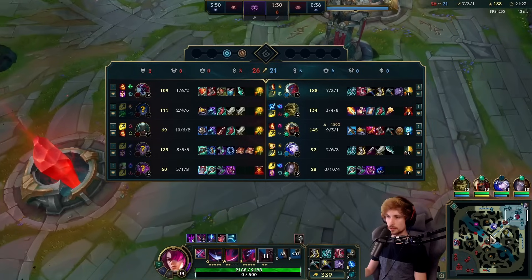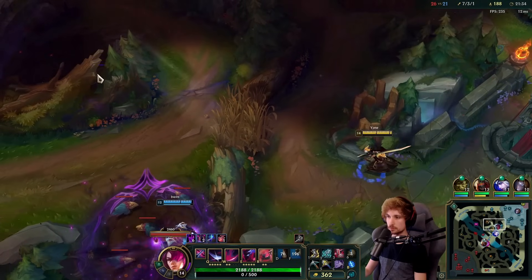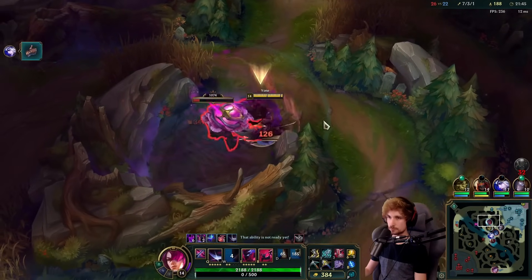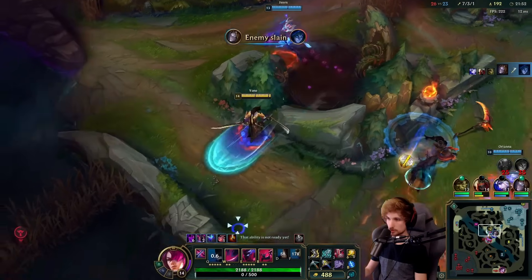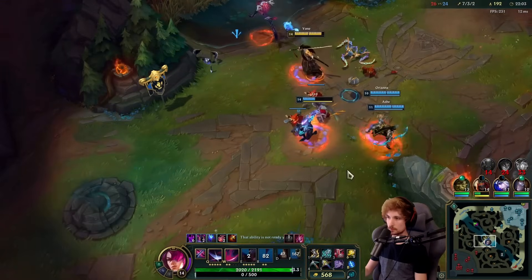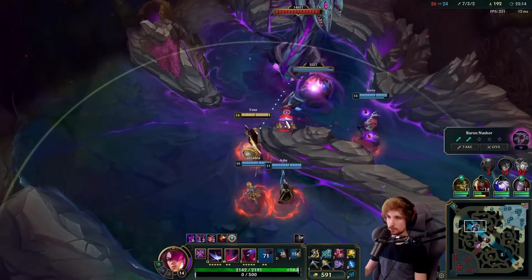Dragon will spawn in 130 seconds, okay. So that means we'll have a team fight coming up — people will focus to try and obtain it. I'm going to take the red buff and then instantly go mid to create some space for the drake. Seems like our jungler is inting — nice. In fact that's a baron call right there because their jungler is dead. We can speed run it because I'm Yone.